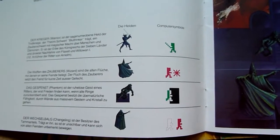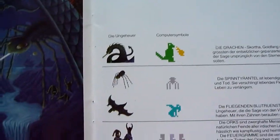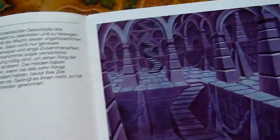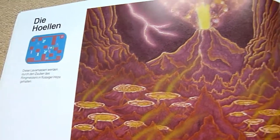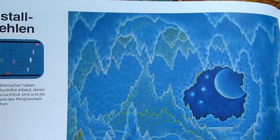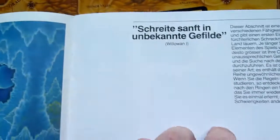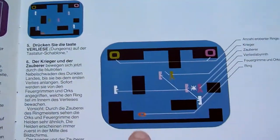Going through the manual — the enemies: you have the dragon, spiders, zombies, and vampires. The levels include the dungeon, hell, the wandering holes, and the crystal cave. The crystal cave has invisible blocks and invisible walls — that's the difference. This shows the number of rings you've collected, and this is the ring itself.